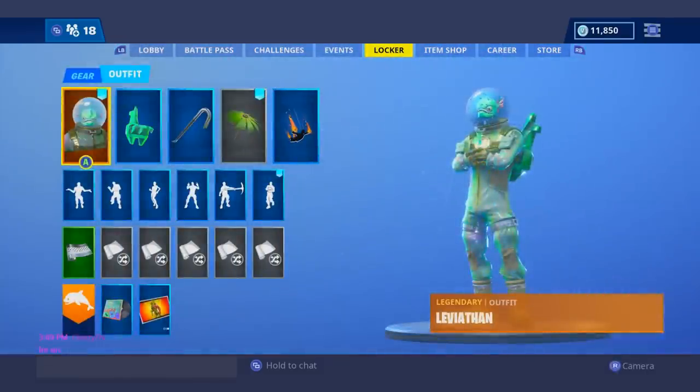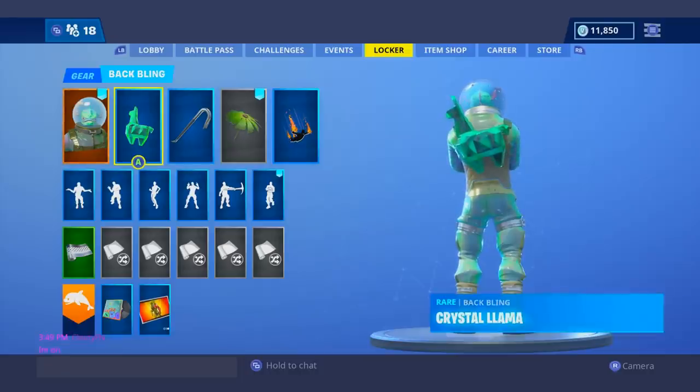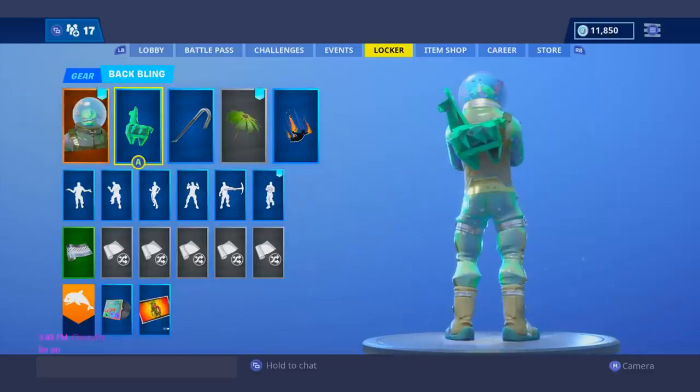Moving on to my number 11 spot, I had to give it to the Leviathan with the green Crystal Llama. This one is just a combo that I think works — the green really only works with certain color schemes, but I feel like with those green color schemes it really works well. I would say with Leviathan it's not perfect, but it's close enough that I put it on this list.